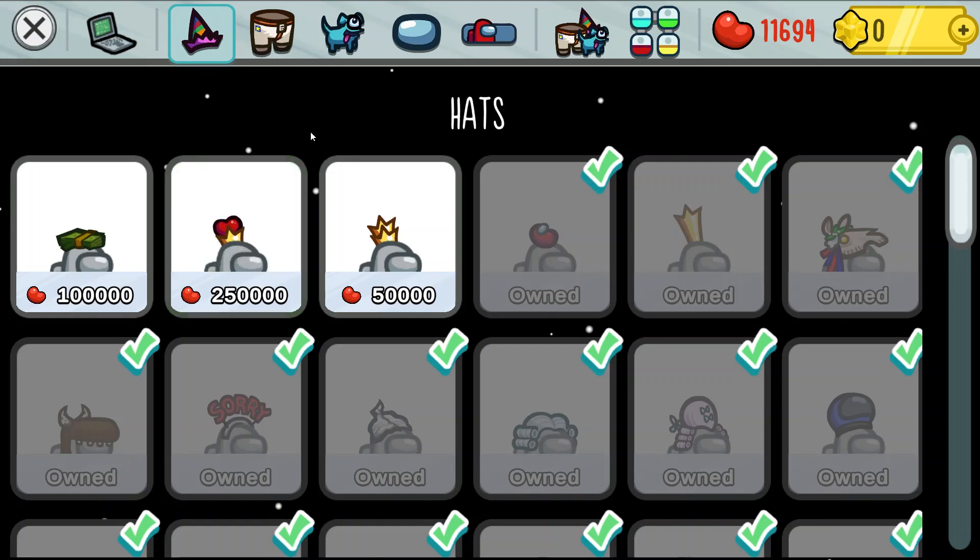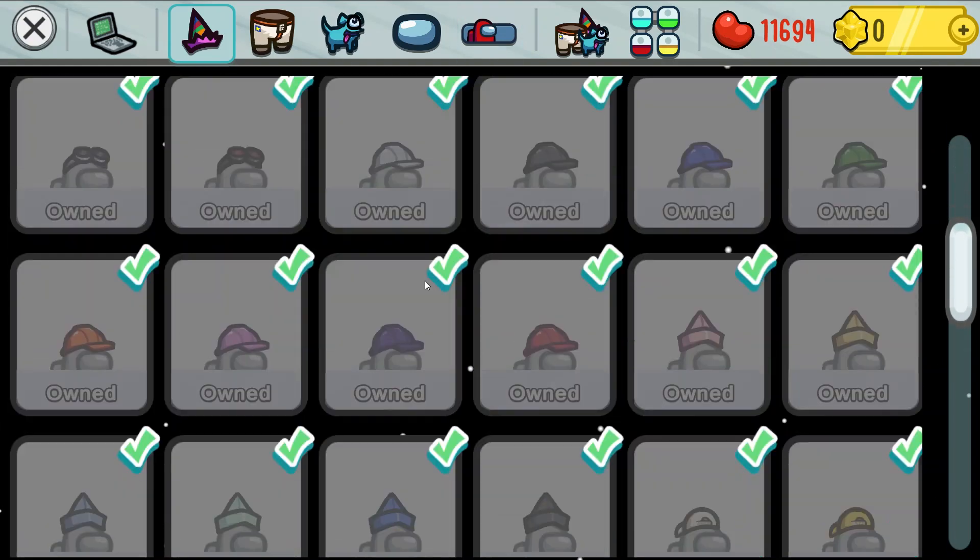You should get things that are cheap mainly — I'm talking like the 300 beans to a thousand, or a bit more, depending on how many beans you have.